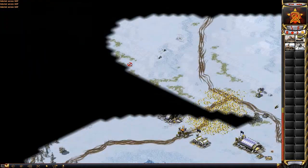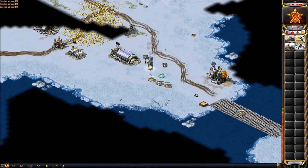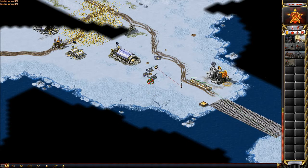It looks like he tried to steal my oil right there, and it looks like my sentry gun just killed him right there. I didn't see the actual engineer, I just see the IFV, so what else could it be. So it looks like I'm winning this tank battle, but not by much.